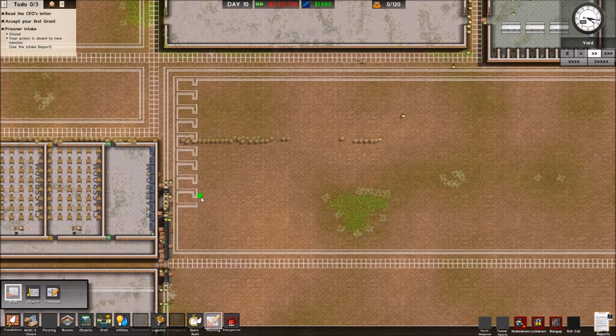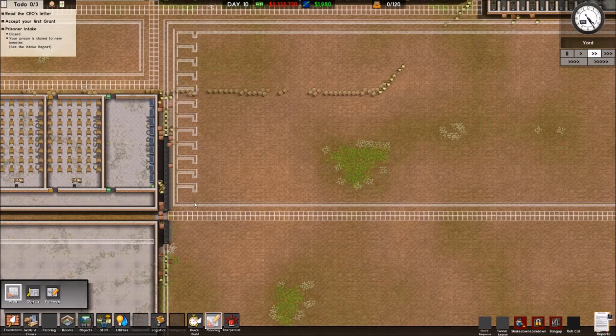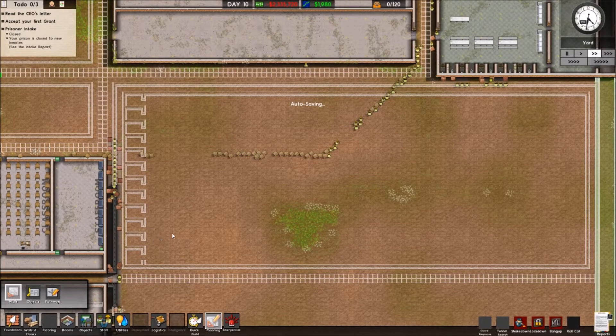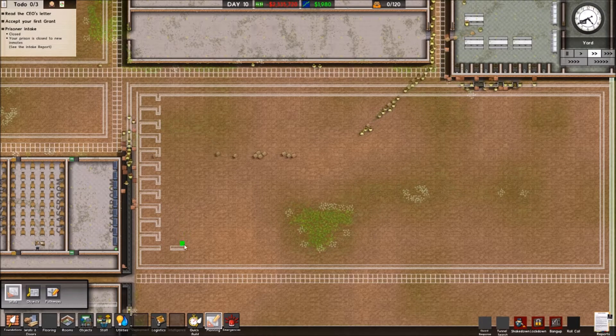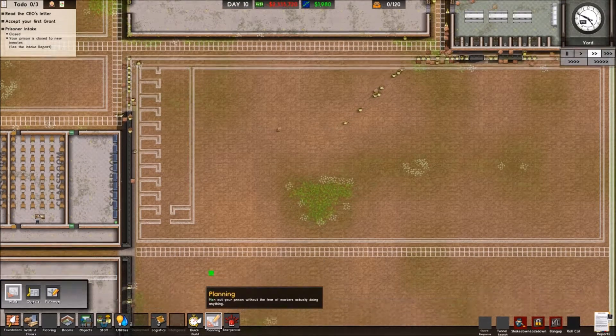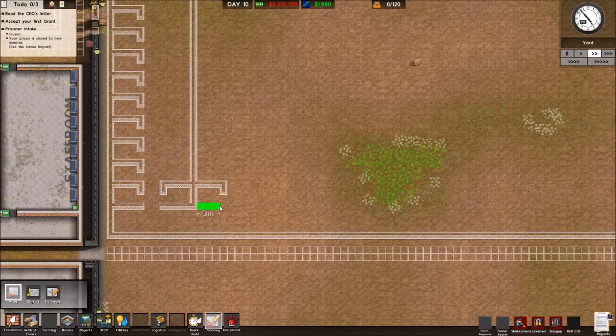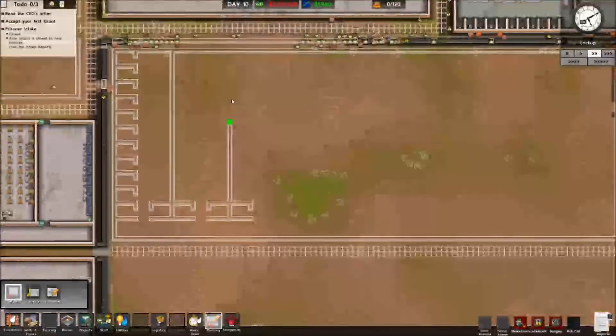All the way down here for protective custody — it's going to be a lot smaller, there's not going to be as many prisoners coming in for it. So we don't have to worry too much. I can get away with maybe this layout, and then the bottom ones can be solitary. We'll have another set of cells up here — three by two, another three by two space, and then three by two again. These cells just look bigger than normal but that is correct.